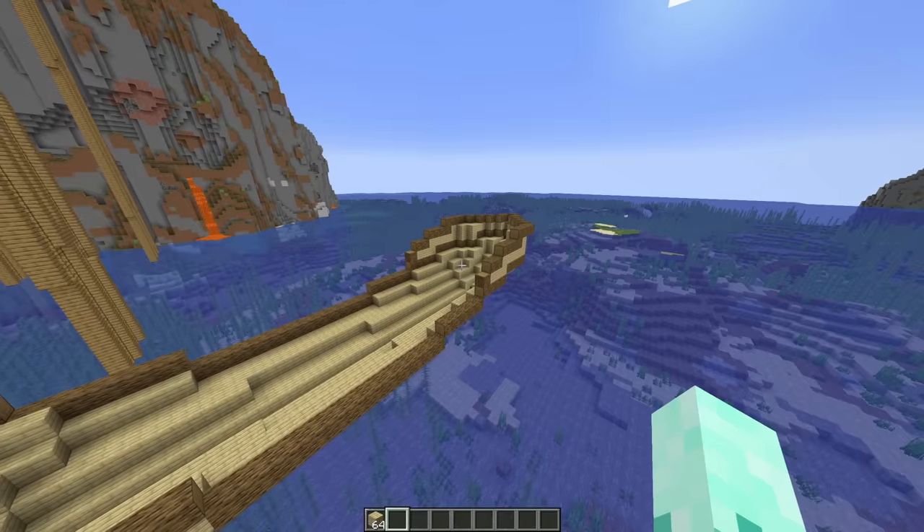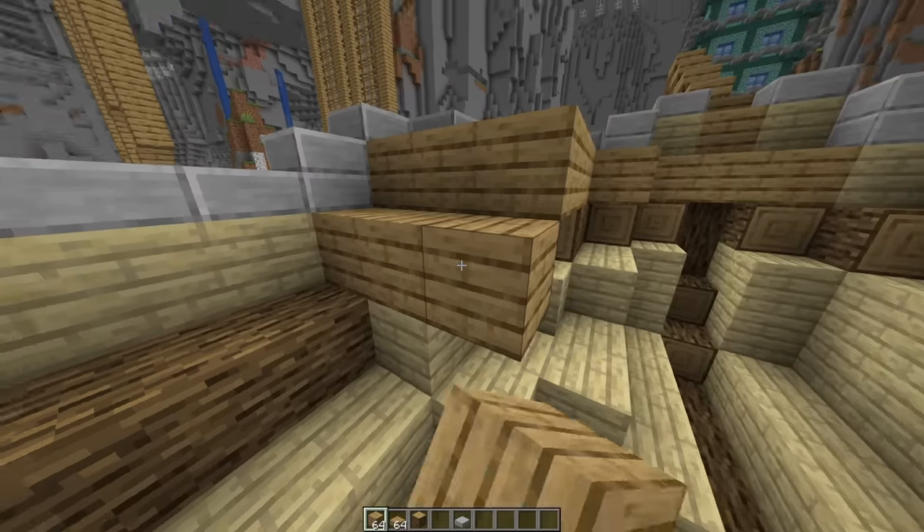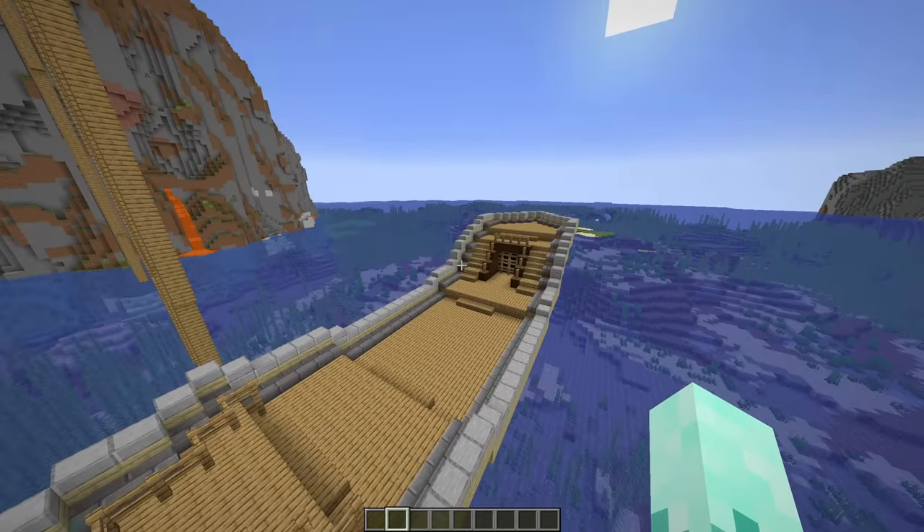Apparently we're supposed to use birch planks because it contrasts well with the ship. But does it really? Honestly, yeah, it looks fine. And with some slabs added, it kind of makes it look better. Now it's time to fill in the deck. That part took a little bit longer than it should have.